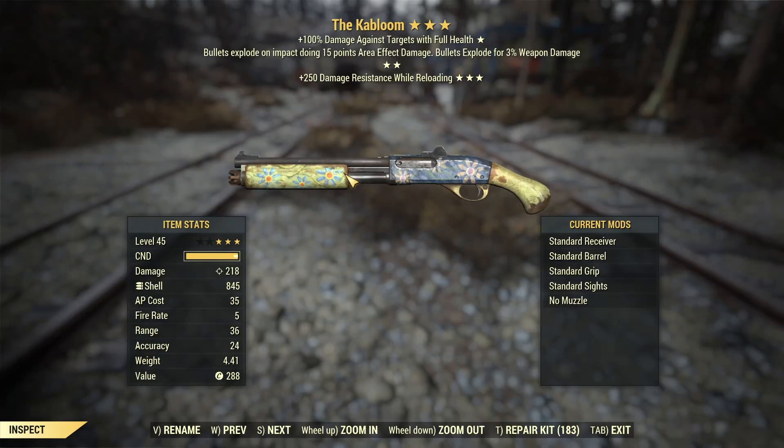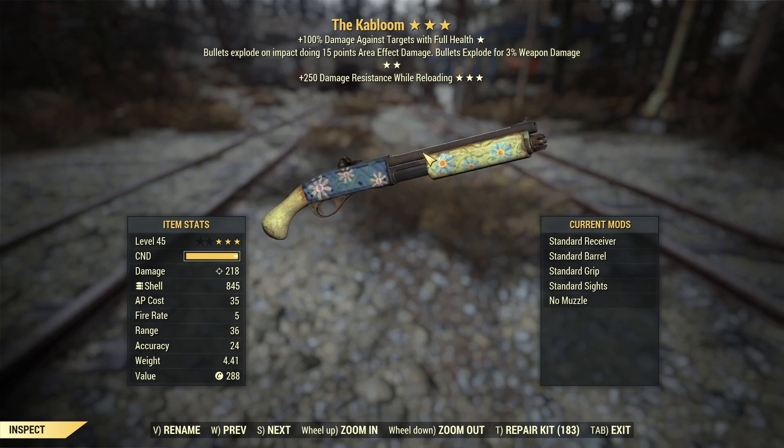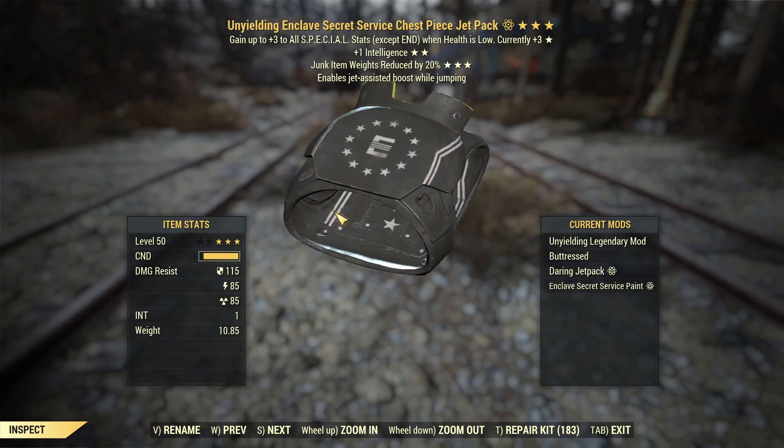Since we picked up the weapon, we can also look at the changes there. We can now see our AP cost, which is really nice, and it shows you which is your first, second, and third star — just more refinement on how they're presenting the legendary item info. Similar story with armor: you can see the first, second, and third star there as well.